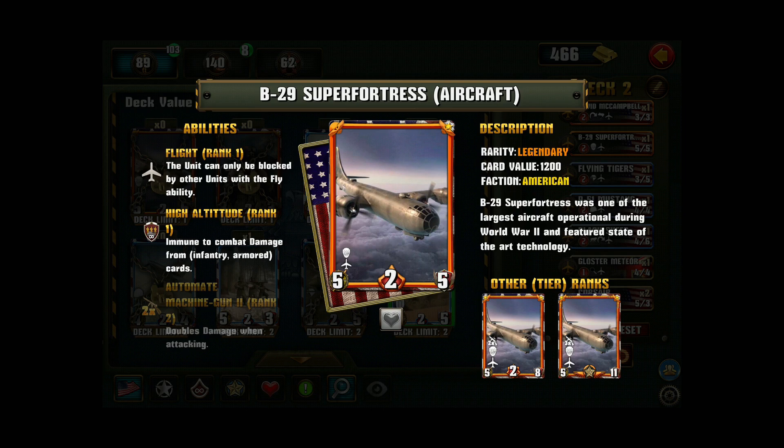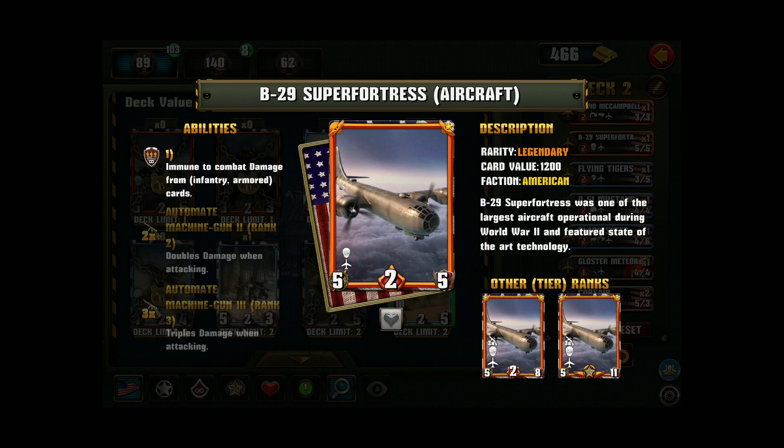She can damage them back, but they cannot damage her. Ships and enemy aircraft can damage her, but nothing else. She is extremely good at defending a lane, and also very good at attacking because when you upgrade her she gets the machine gun skill — at the first stage of promotion it doubles the damage, and the second stage triples the damage. So we're at 15 before putting items on the card, and everything triples. If we can get her up to 15 combat power, we get 45 damage, and that damage can only be blocked by something in the air.